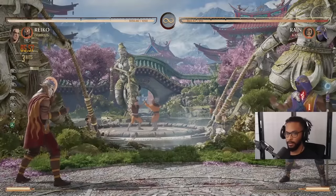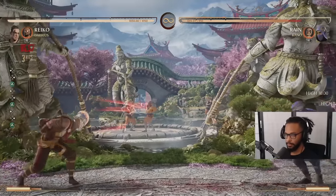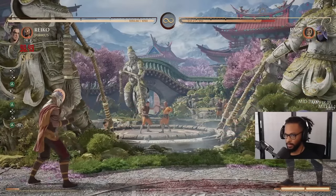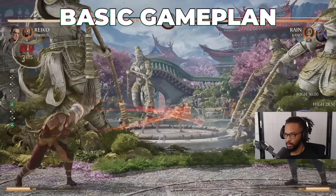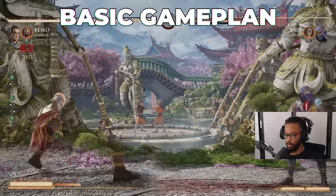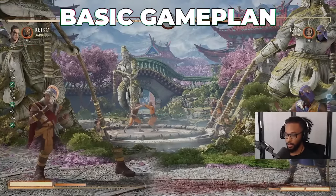He has a really good projectile with a pretty decent vertical hitbox. You can jump this projectile, but sometimes people get clipped. When you EX it, he throws even more stars — they do more damage and they hit mid. So my game plan a lot of the time with Reiko is to kind of zone. While I'm zoning, you can see at the bottom left, I'm building meter for throwing it, for them getting hit, and for them blocking it.